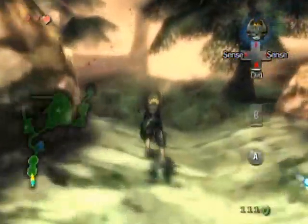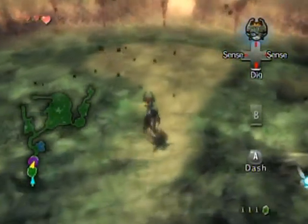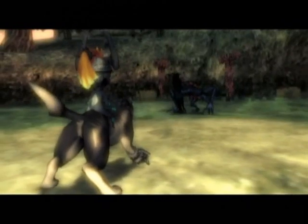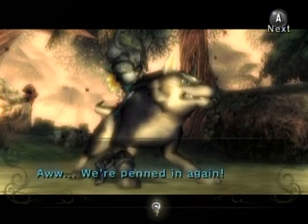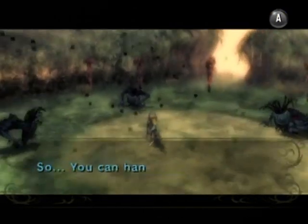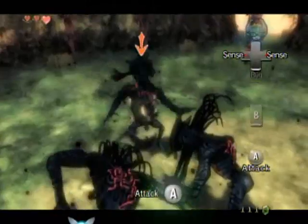Hello everyone and welcome back to the walkthrough. Let's delve into the twilight and see what we have to do. There's another one of these shadow beasts — this can't be good. Now there are three of them. No problem, right? Just as before in the last part, attack them by Z-targeting, then jump at them with the A button and bite at them like crazy until they die one by one.